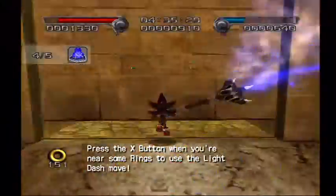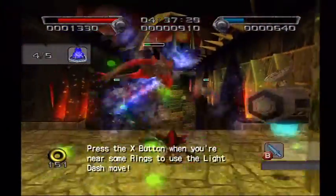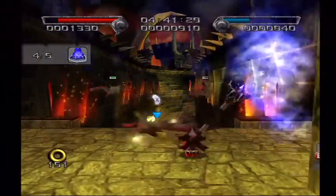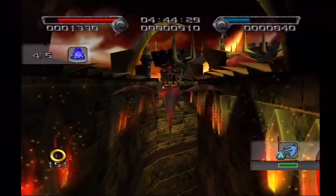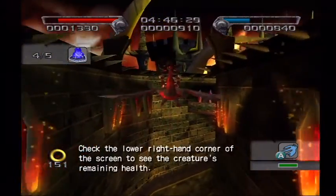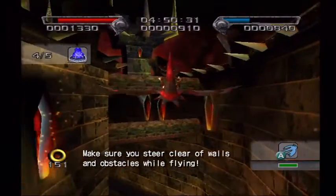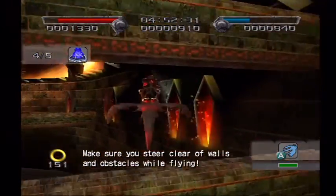Press the X button when you're near some rings to use the light dash. Check the lower right-hand corner of the screen to see the creature's remaining health. Make sure you steer clear of walls and obstacles while flying.